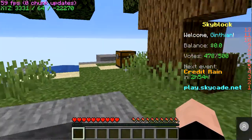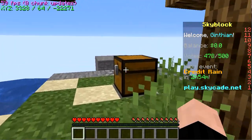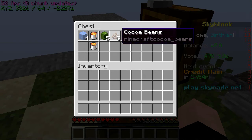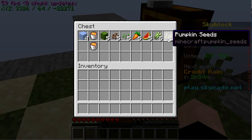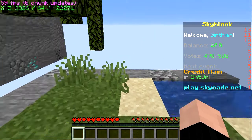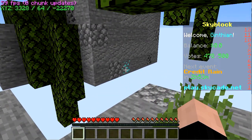But this is the one I'm going to choose. Let's check in the chest — they give you ice, lava, cactus, cocoa beans, some wheat seeds, carrots, watermelon, sugar cane, and pumpkin seeds. So that's not a bad start. And already there's diamonds just itching to be gotten.